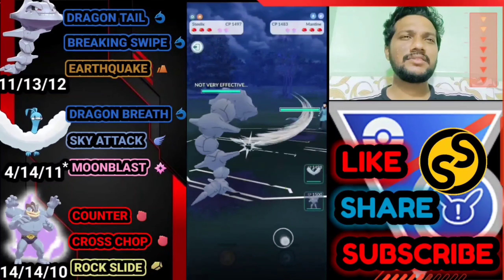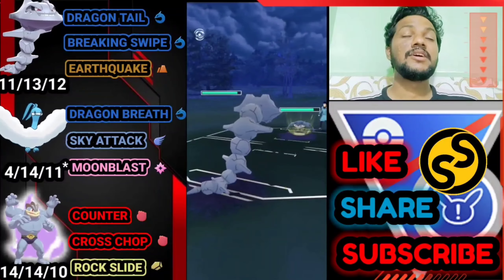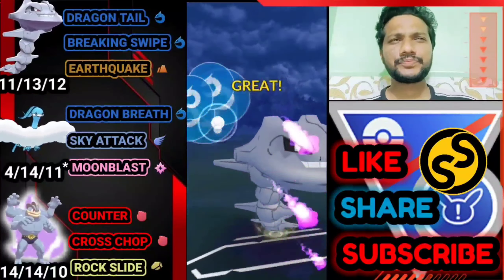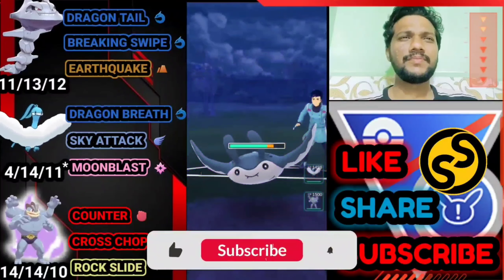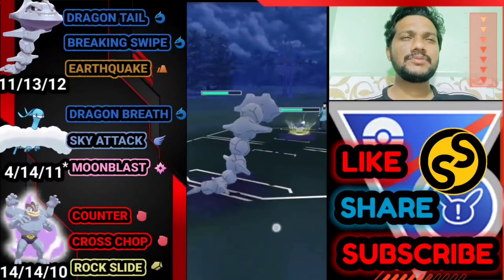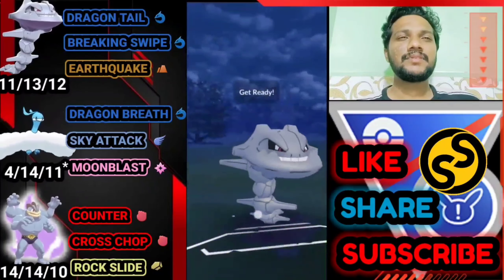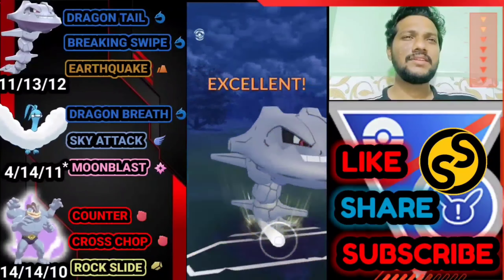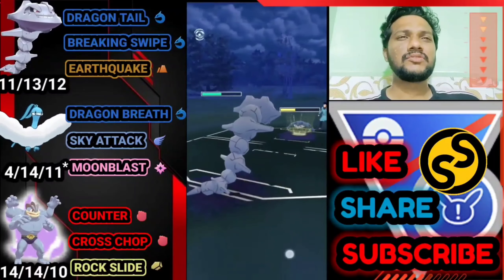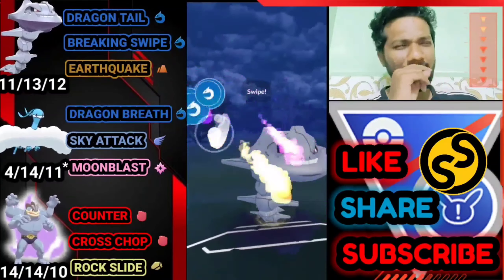Moving on to the next battle — Steelix versus Magtine. Average start because I think he has Bubble Beam which will debuff my attack, and Breaking Swipe debuffs his attack in return. This match is going to take some time. He does land Bubble Beam as expected — we're both just applying attack debuffs. Going for another Breaking Swipe. Steelix should still win because of Dragon Tail chip damage.